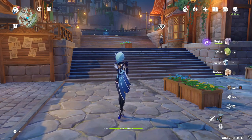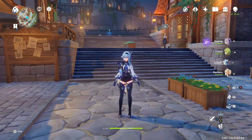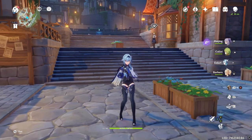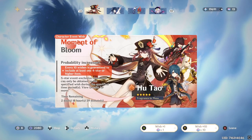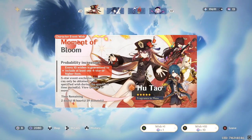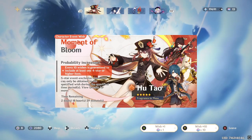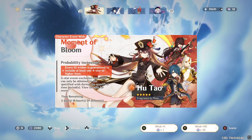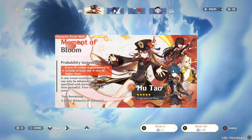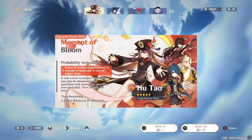Right, hello! We're in Genshin version 3.4 and we will be pulling for Hu Tao. Let's see how much I've saved up — I've saved up 136 pulls. I think I'm due for a pity but I haven't been keeping track, so let's pull for Hu Tao. We'll do batches of 10, let's do this!